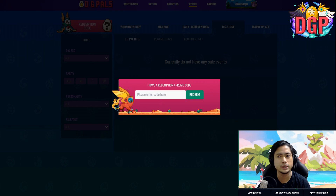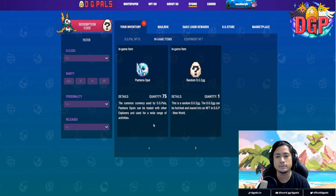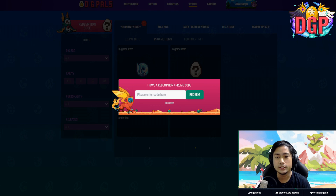I have unique redemption codes right here. I can show you how to redeem them — I'm going to copy and paste the code right there. I'm going to copy one of the codes, paste it right there, then hit Redeem and — success! It's going to be there in my inventory as a Random DigiEgg. I'm going to do this for around nine more times because I have a total of ten codes from the DigiPals team. Redeem — success again.